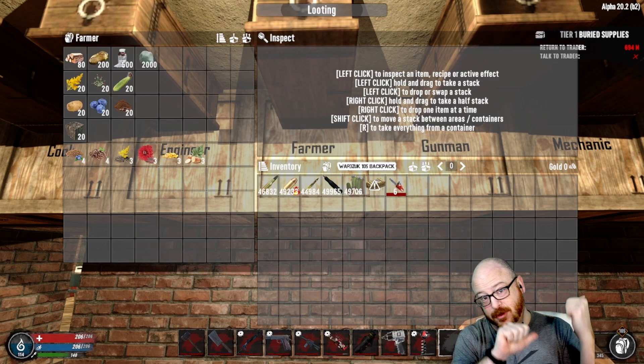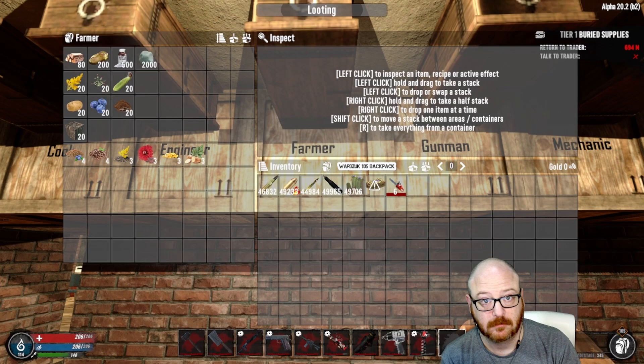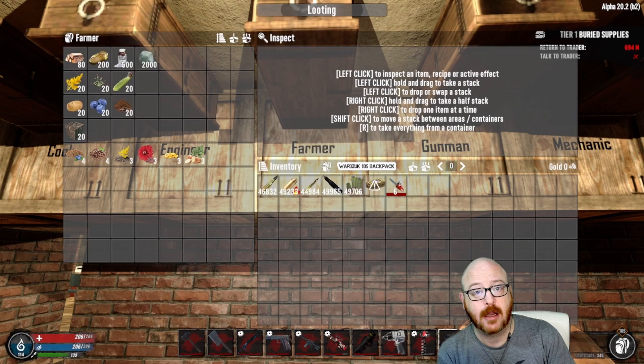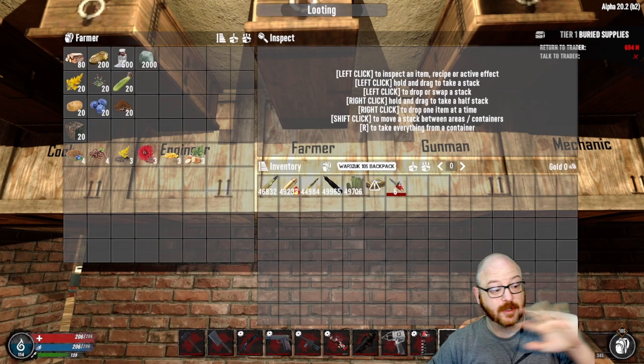With task four, you'll take all the materials gathered in task one and create 20 farm plots — place them down, get them ready. Then for task five, plant four blueberries, four coffee, three goldenrod, three chrysanthemum, three corn, and three potato.